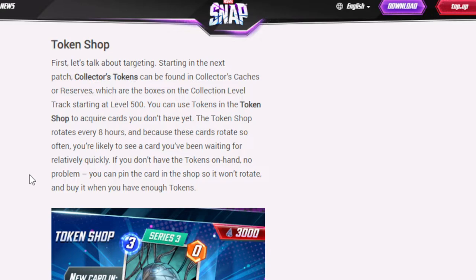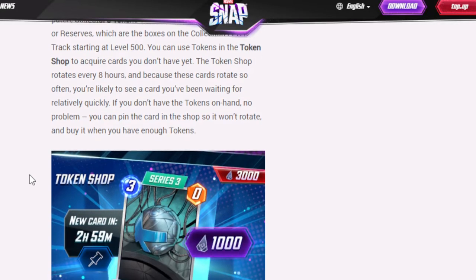Let's talk about targeting. Starting next patch, collector's tokens can be found in the collector's caches or reserves — the boxes on the collector's level track starting at level 500. You can use tokens in the token shop to acquire cards you don't have yet. The token shop rotates every eight hours, and because these cards rotate so often, you're likely to see a card you've been waiting for relatively quickly.